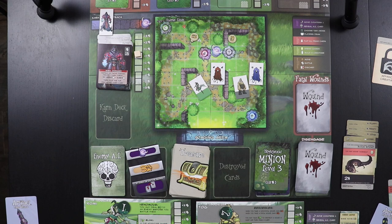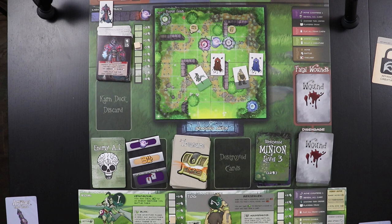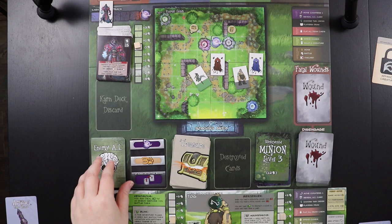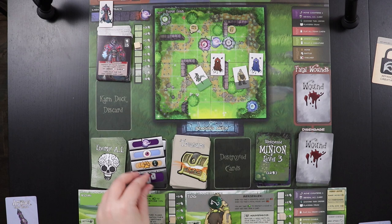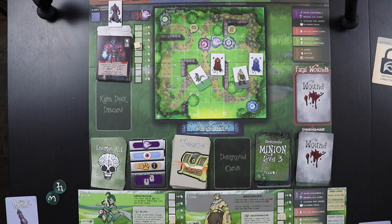All cards go to the discard pile, but we don't draw our next hand until we've decided player order for the upcoming turn. Let's walk through one more turn. We begin the next turn with step one: move counters. Tog spent an extra stamina last turn to move an extra space, so he goes back up to zero. Now we reveal a new AI card to see what our enemies are up to.